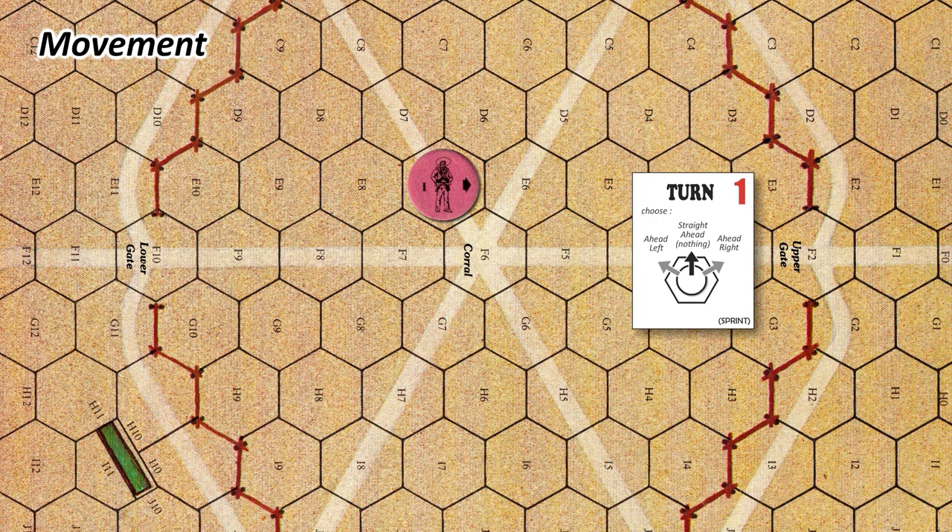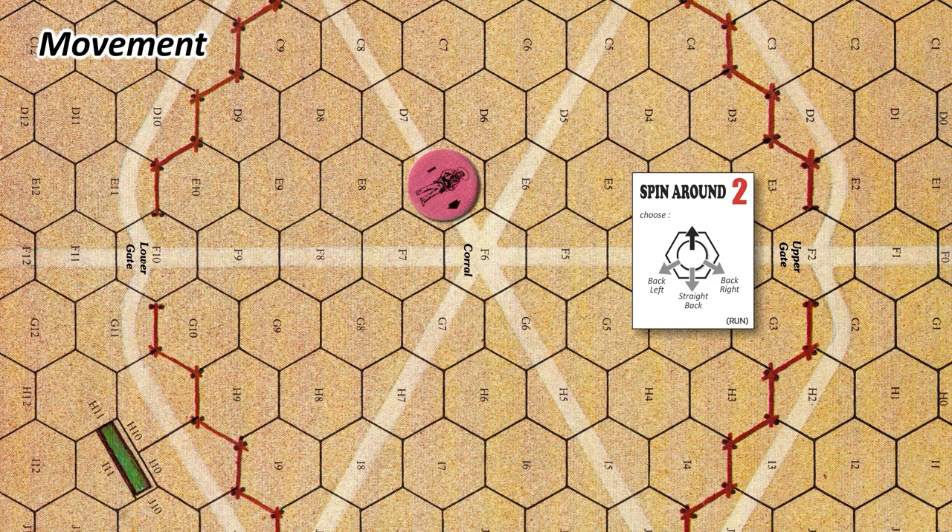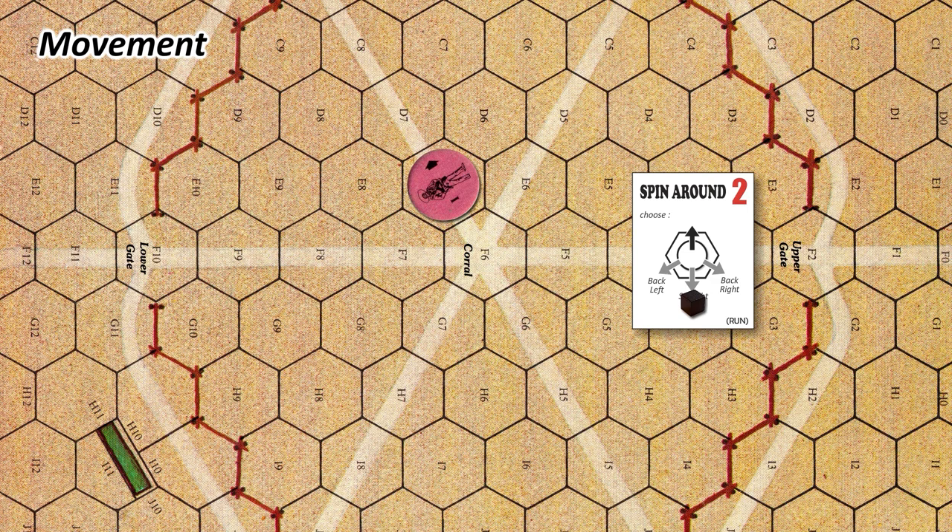Turn is a quick move by which you rotate once without leaving your hexagon — once to the left or once to the right. With this card, you can even decide not to rotate at all. A little slower, you can also spin around — this is the same as the turn action but toward one of the three hexagons behind your character. Note that in this case, you cannot do nothing and keep your facing. Here are the six basic actions you'll use to move your character.